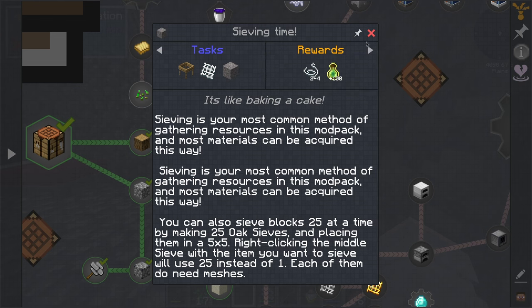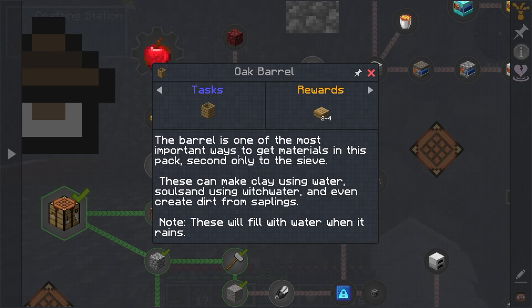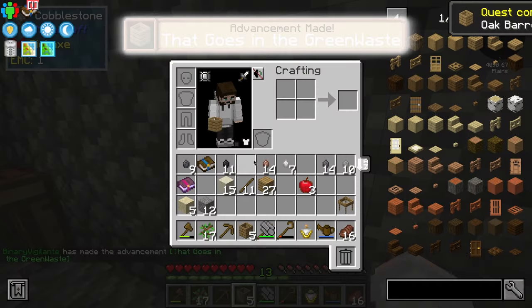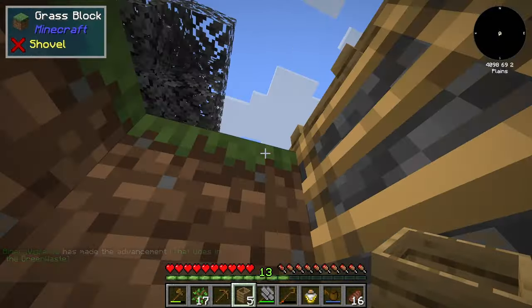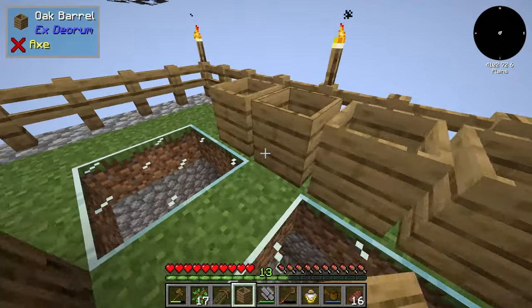String mesh — we will need that, of course. And then gravel, and then we can actually start sieving stuff to get resources. Another thing we can do is the barrels. The barrel is one of the most important ways to get materials in this pack, second only to the sieve. These can make clay using water, soul sand using witch water, and even create dirt from saplings, though these will fill with water when it rains. I should probably make a couple of these because getting water is going to be important.